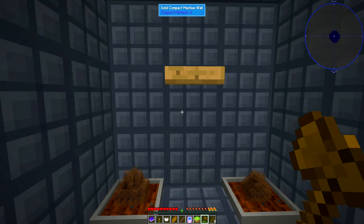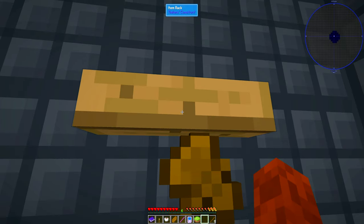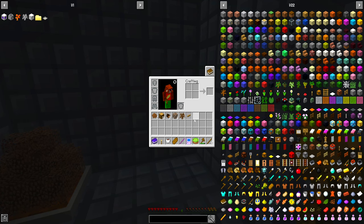Okay, to start out I need to say a couple things and get a couple things. First, this is an item rack from Tinker's Constructs, not a drying rack. They look the same, but all it does is hold items. I don't need this anymore — I can get rid of it. What I actually need first is a crafting bench, or a crafting station.